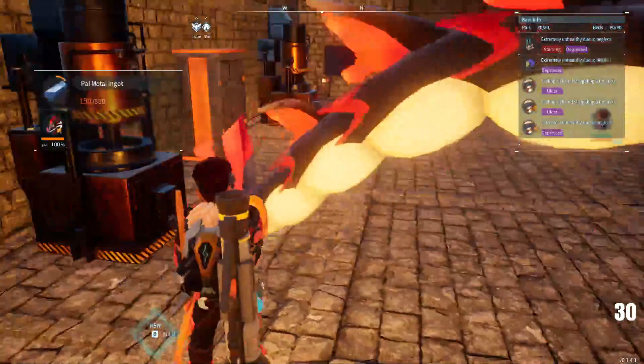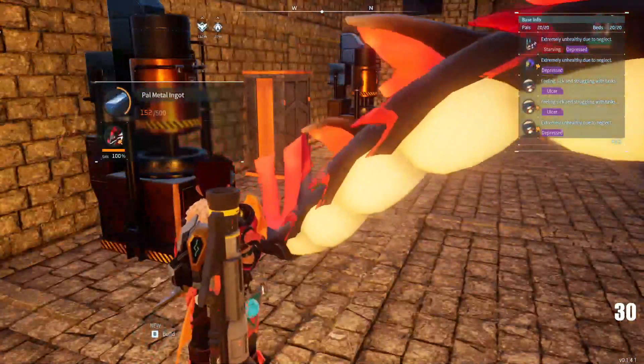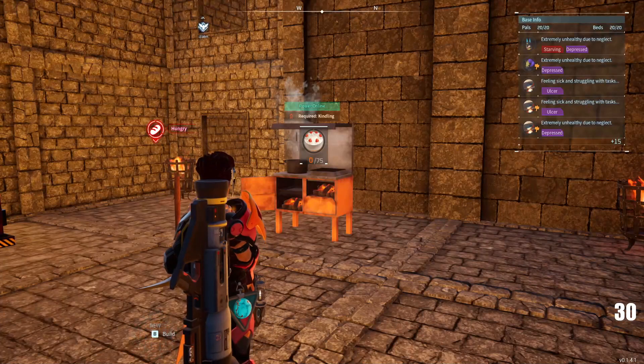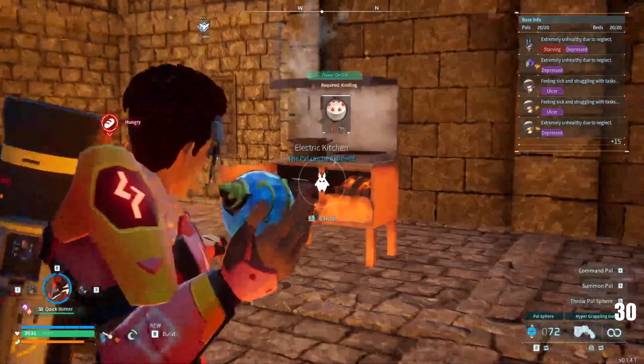Now let's show you how fast he can do cakes. We got 75 cakes here — get out of quick burner.